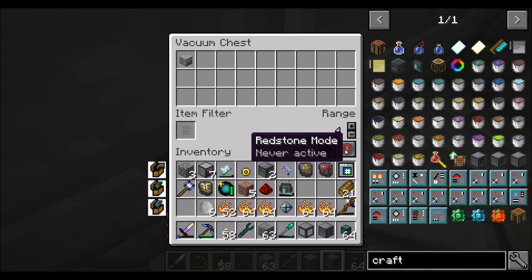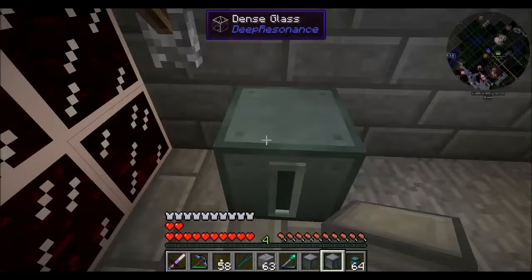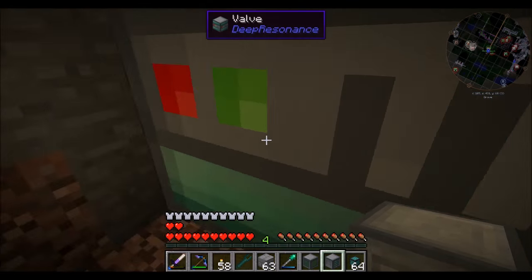I need to do something about that vacuum chest — the redstone one. Every time I drop an item in here, it goes flying, like I'm a lunatic.